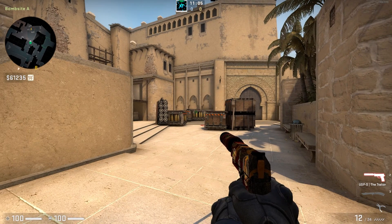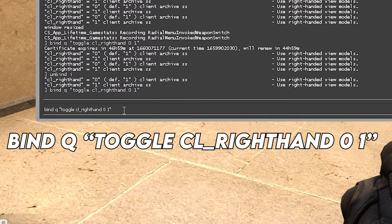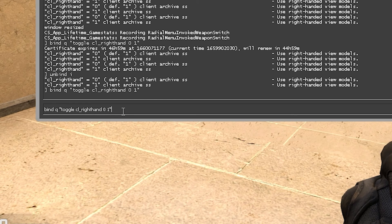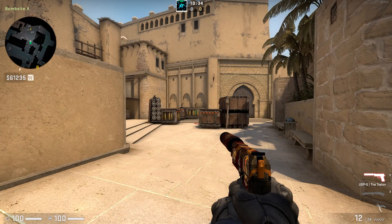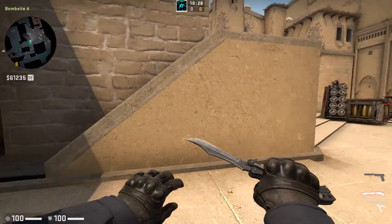Now you know how to do it manually by using the console. But if you want a quick and easy option to switch in-game back and forth, you can head back to the console and write in this bind command — or just copy and paste it from the description under the video. The Q in my example is whatever button you desire to bind the switch to. I've binded it to Q because it's close to the WASD, so I can switch quickly in-game. Now press enter and escape to leave the console, and you can now see by pressing the desired button that I switch hands.